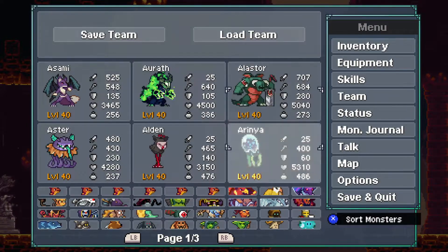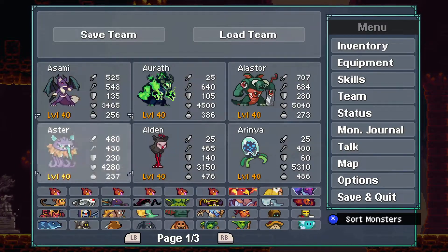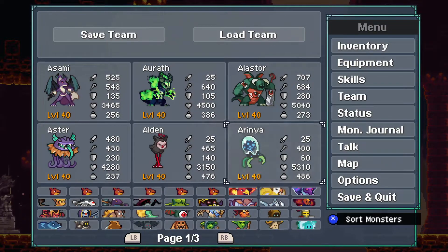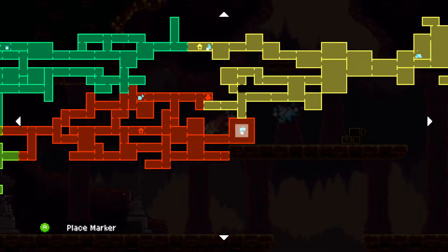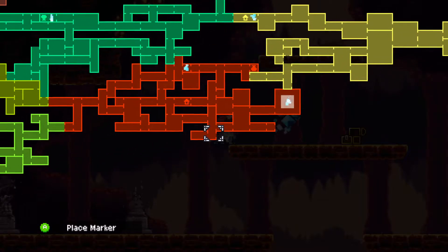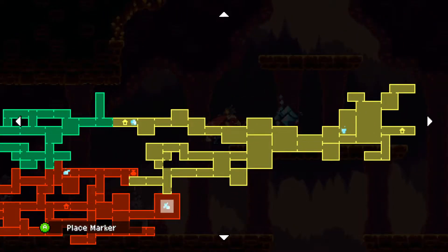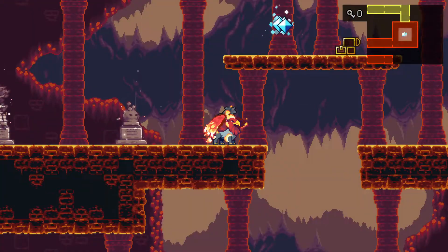That's the new skills for your team. We might be swapping out one of these for a new party member depending on what we see — there are 10 new monsters, and if any of them are occult we'll be looking. Also, on your mini map there's a marker in the bottom left — you can place a marker now! You can name them too. That's actually really good.